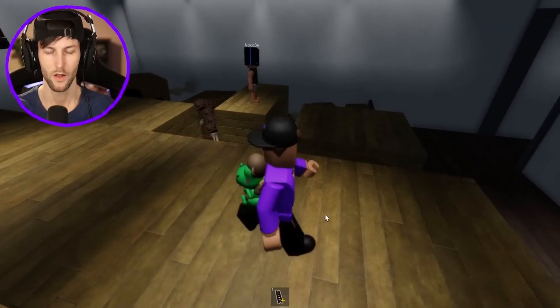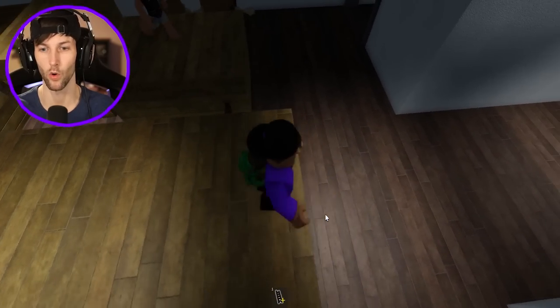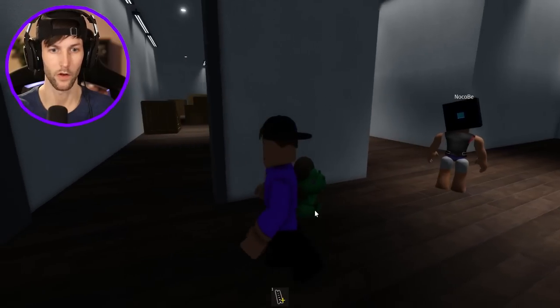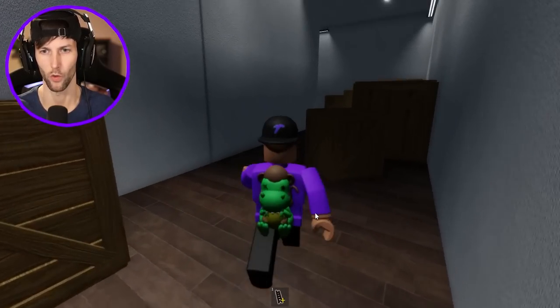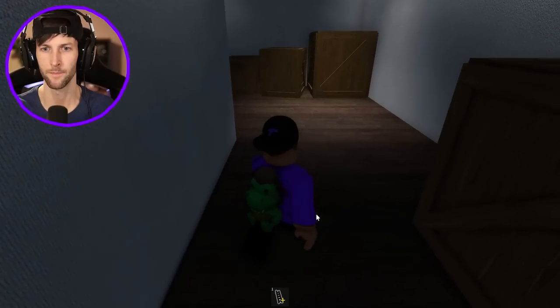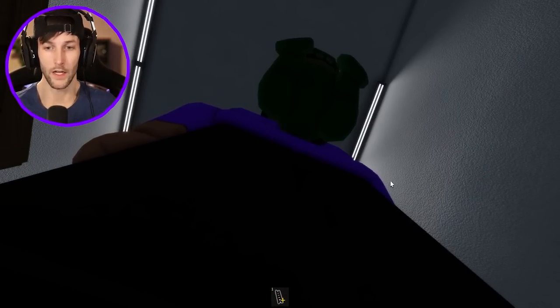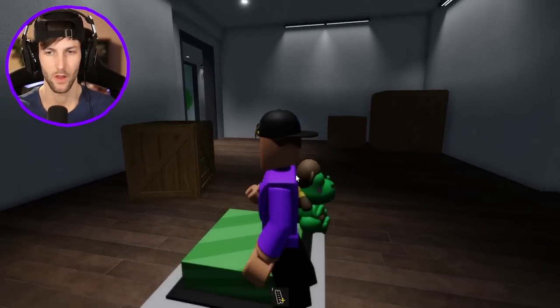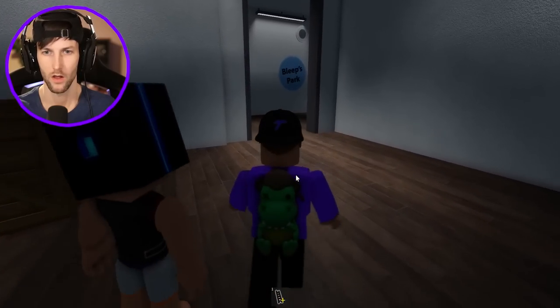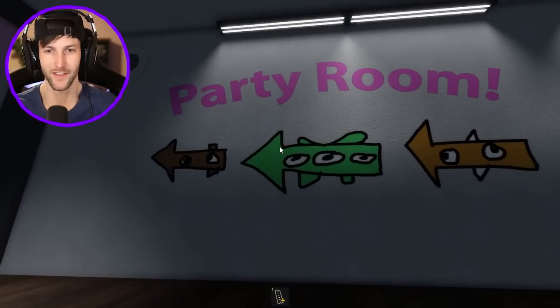Hey hop on dude! Quickly! Where do we have to proceed to? Oh maybe that door opened right there. Did this open up? Yeah I think this door just opened. And I don't know what the plank was for — maybe so we don't have to use our ladder again. Okay I got jump scared again by a falling box. That was embarrassing. Jeez man. Guys these jump scares are crazy.